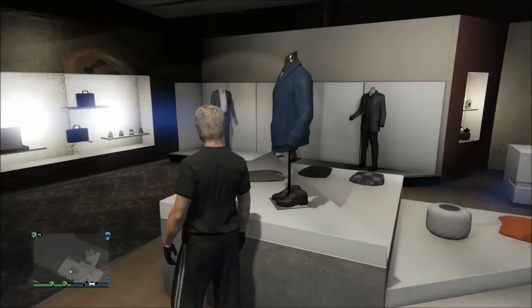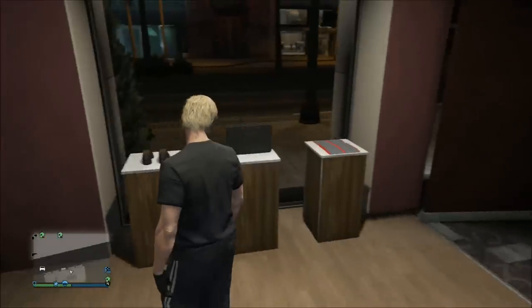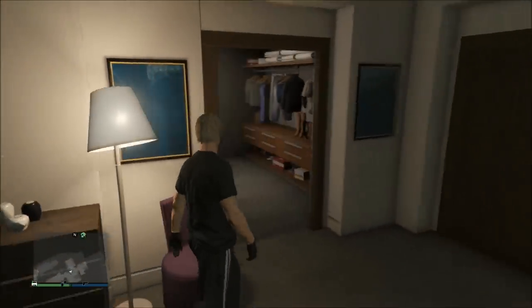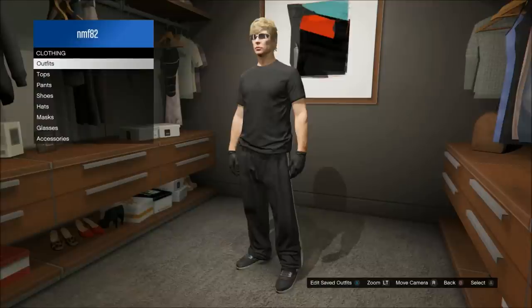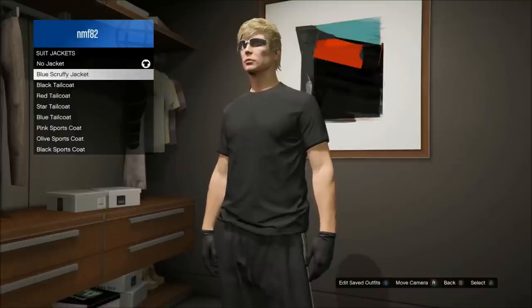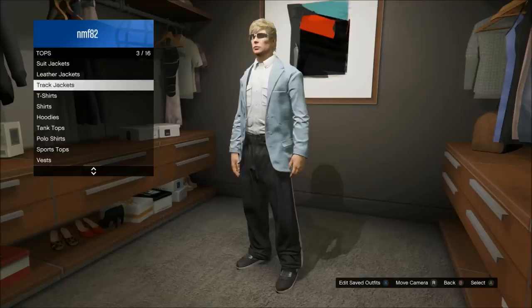Once you've bought all four of those things, make your way over to your apartment. You do need an apartment that has a clothes closet, but pretty much every property you can buy has one. Once you're in there, go to alter your clothes, then go to suit jackets and put on that blue scruffy jacket you just bought.